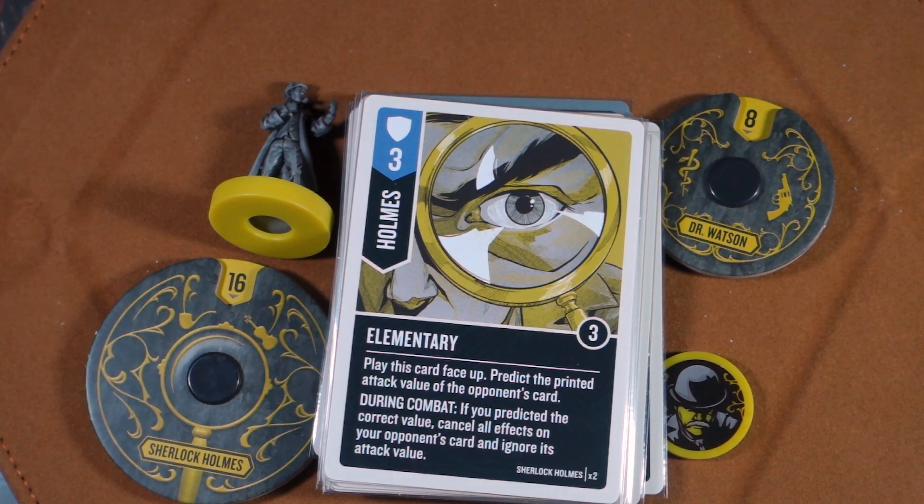Then we come to the famous Elementary, a defense card for Holmes. Play this card face up and predict the printed attack value of your opponent's card. During combat, if you predicted the correct value, cancel all effects on your opponent's card and ignore its attack value — just shut the whole thing down.